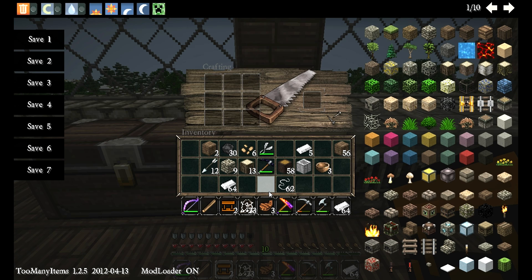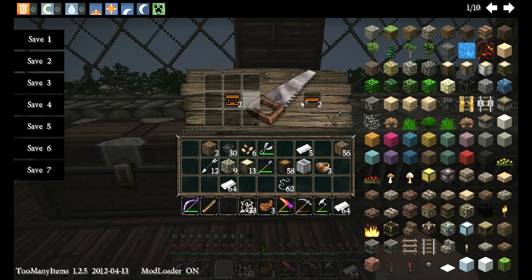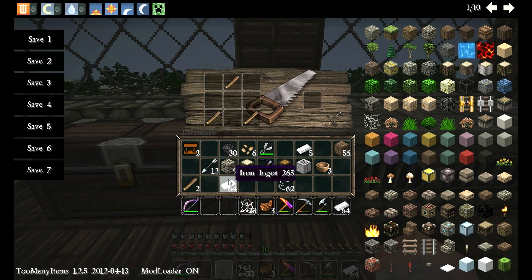There — biplane wings times two. Also, if you place the biplane wing in there, you get a simple wooden wing used for other types of planes, but we'll get to those later. There are also triplane wings, metal planes, and other options if you're looking for those. For the propeller, we take some sticks, put them in the corners and the top middle piece of the crafting table, then place an iron ingot in the middle — and that's our propeller.